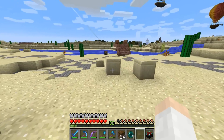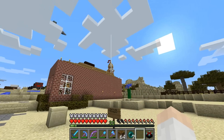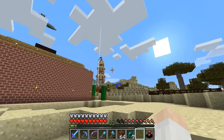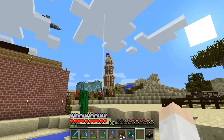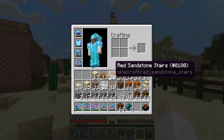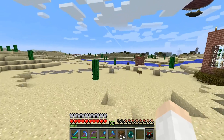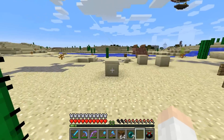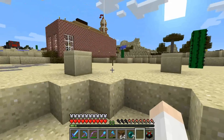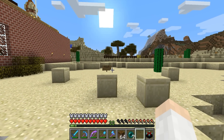We're going to build the chapel right here. And I want it to be the same sort of color scheme as that watchtower back there — which is basically red sandstone and regular sandstone, which we have in our inventory here. We'll also use a little bit of wood — some light and dark woods for the roof probably. So let's go ahead and get working on this, and I'll be back once I've made some progress.